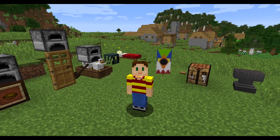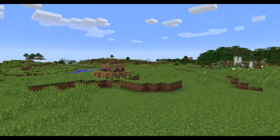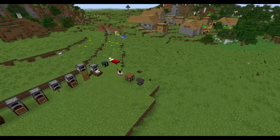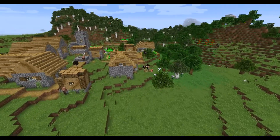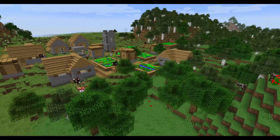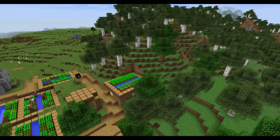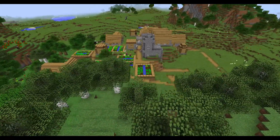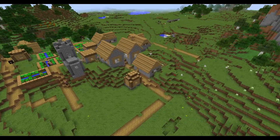Hey guys, it's Adam aka SwimmingBird, and welcome to a new snapshot update for Minecraft 1.11. This is 16w33a, the third new development version. If you missed any of the other snapshot videos, I'll put a link at the top of the description. I've actually just passed 200 snapshot videos, which is pretty crazy. It feels like just yesterday I was stumbling around in the dark looking for cats in the jungles of 1.2. I just wanted to say a quick thank you to everyone out there watching for helping me get here.